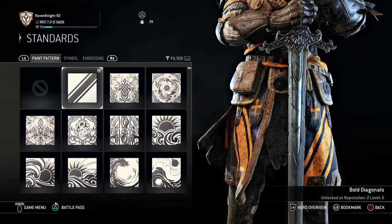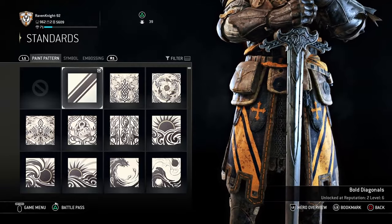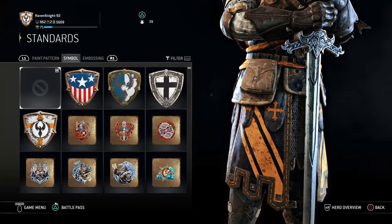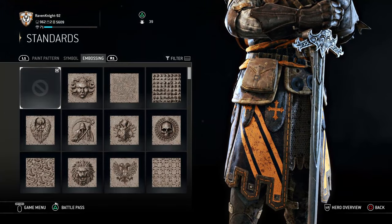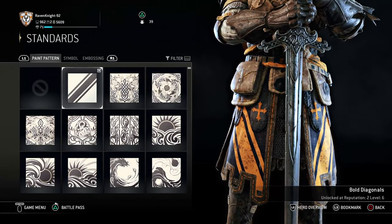For standards, you want the bold diagonals paint pattern, which you get at reputation 2, level 6. No need for a symbol and no need for an embossing — just the bold diagonals at reputation 2, level 6.